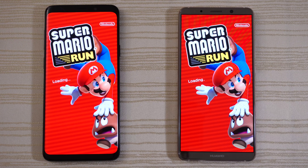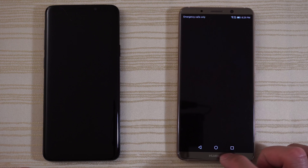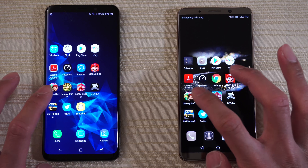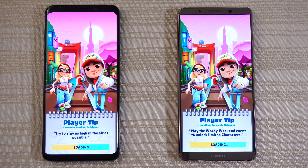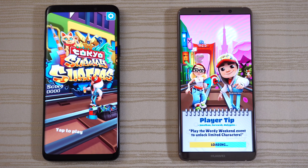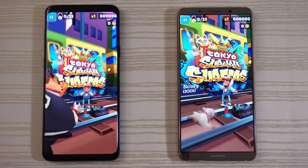Mario Run — loading on both, and S9 Plus a little bit ahead. Tap to begin. Close it. Subway Surfers Tokyo — loading on S9 Plus, and S9 Plus pulling out in front here. Go ahead and tap to play.